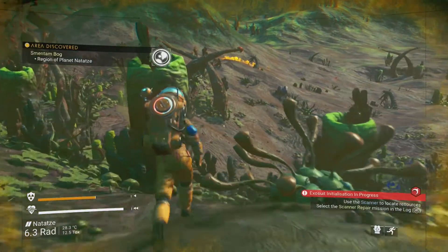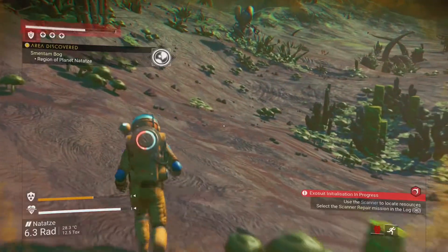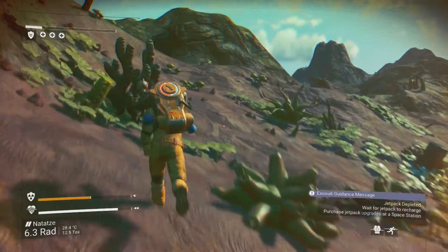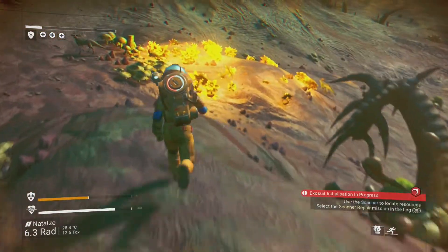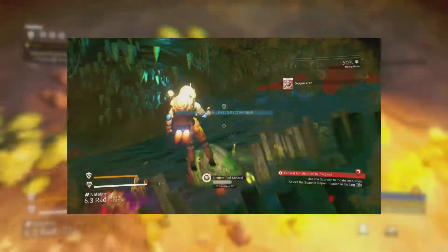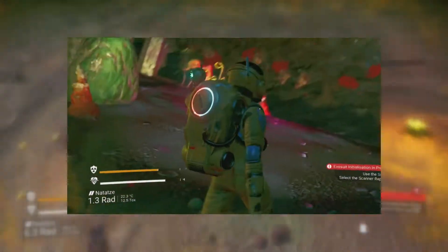After collecting it I went to higher ground to get an overview of my surroundings, and luckily I could spot a field of sodium plants right away very close by. Either way, you should be able to spot a sodium plant somewhere nearby — keep reaching high grounds to get an overview and move from plant to plant. Alternatively, you can recharge your hazard protection by going into buildings or caves as well.